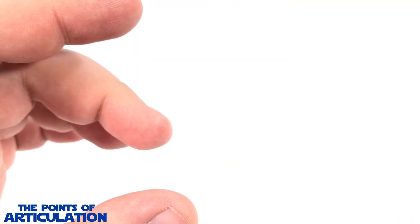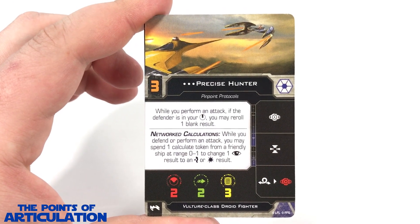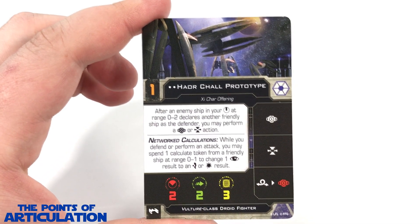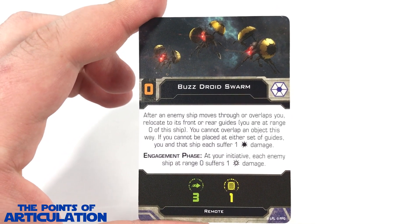Now let's take a look at the ship cards and remote card. For the ship cards, first up we have Precise Hunter, Separatist Drone, DFS-311, Horror, Child Prototype, Trade Federation Drone. And finally for the remote card we have Buzz Droid Swarm. That does it for those.